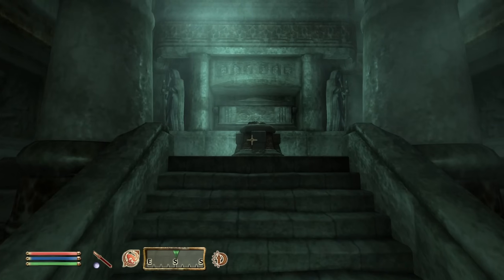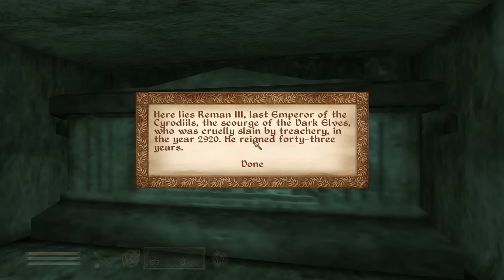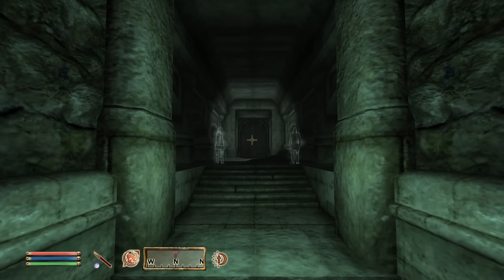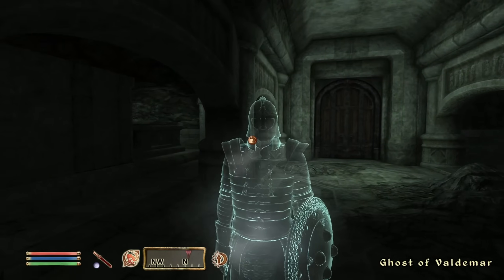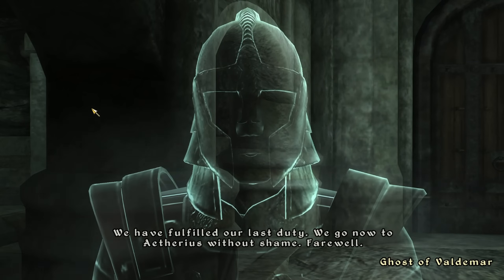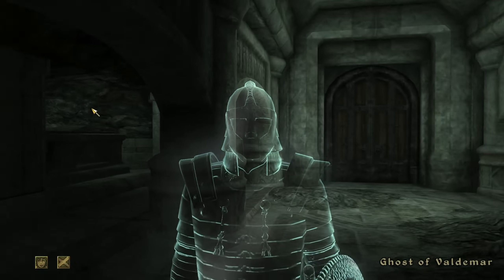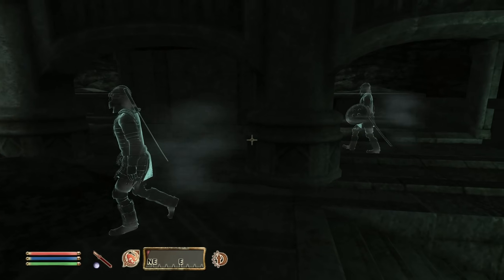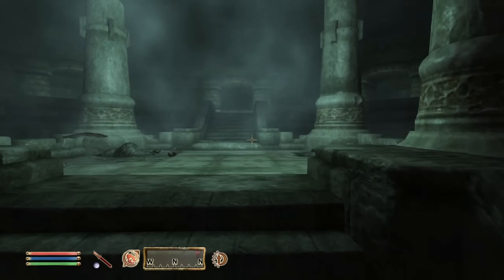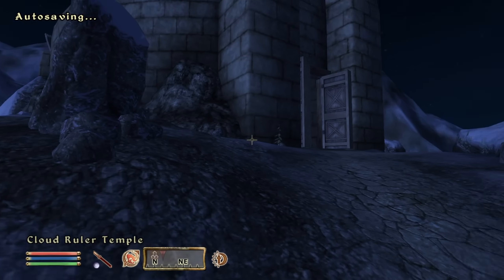The four Blades successfully lift the evil enchantment left behind by Zurin Arctis. We're now free to go down the hall and reach the Shrine of Talos. On the other side, we see an altar with the Armor of Tiber Septim atop it. Behind it is the Tomb of Reman III. We give it a quick read and successfully secure the Aedric artifact. Leaving the shrine, we speak with Valdemar one last time. He says: 'We have fulfilled our last duty. We go now to Aetherius without shame. Farewell.' Not only did we get the Armor of Tiber Septim, but we helped lift the curse of Zurin Arctis, turning this unholy place back into hallowed grounds.